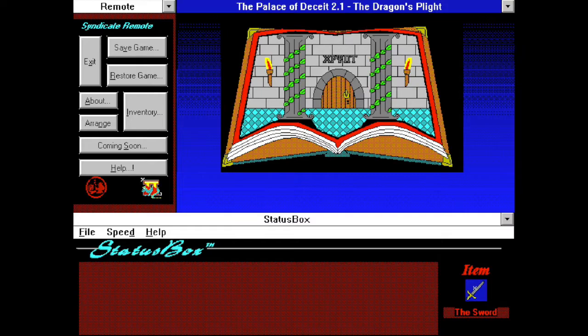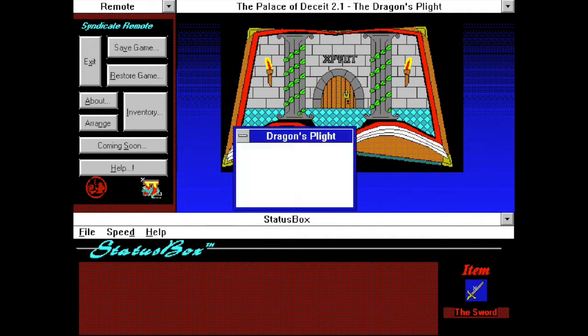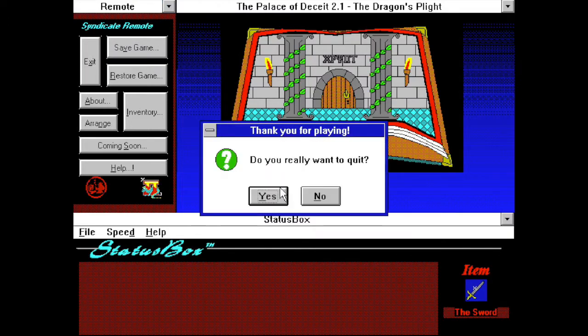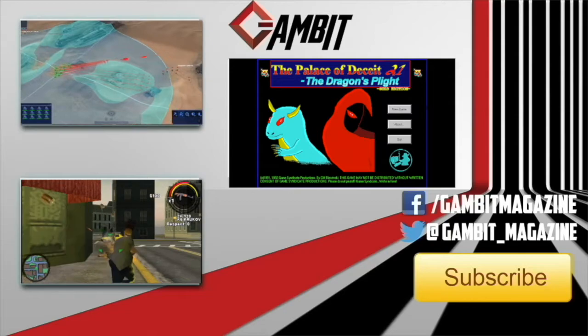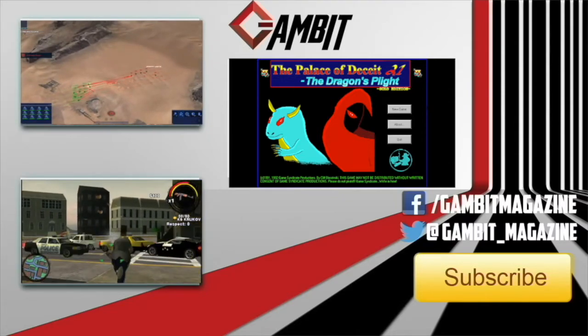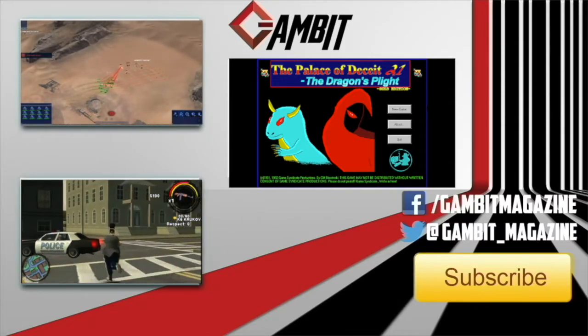That's the Palace of Deceit, a Dragon's Plight — that's the first part of the game. Looks like it's broken up like a television series to keep going. So I am actually going to save the game. And if you like this video, if you want to see some more of this adventure — it's kind of cool, it's really fun — let me know in the comments. Don't forget to like and subscribe, and we will see you next time for more. Have a good one. Enjoyed the video? Feel free to look at our other videos, like us on Facebook, follow us on Twitter, and give us a like and subscribe to Gambit Digital.